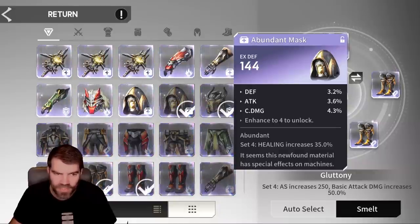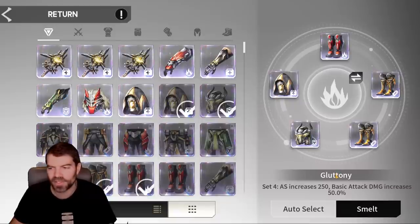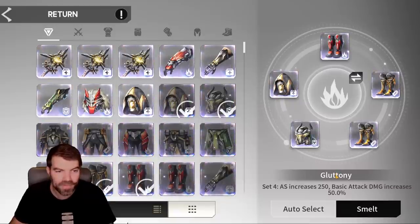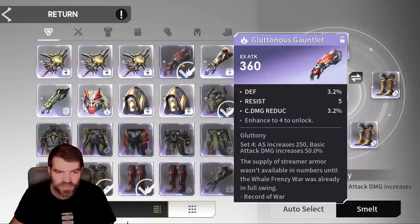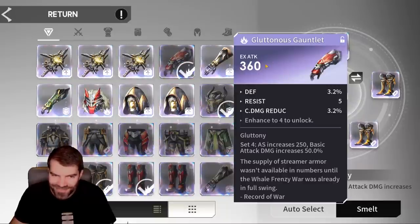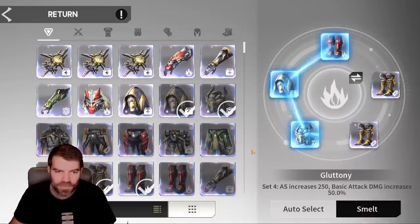Another flat defense — I don't care about flat defense. So there we go, we got five pieces. We're going to turn them in for a gluttony set and hopefully get some attack gloves or something. This one is unfortunately flat attack and not percent attack, but okay — we're going to smelt those in and see what we get.